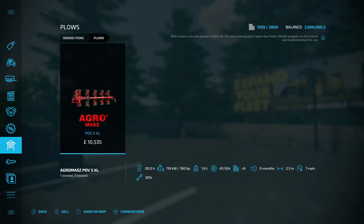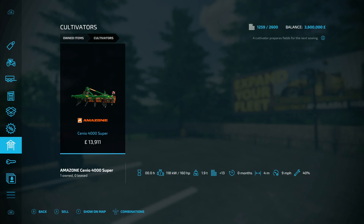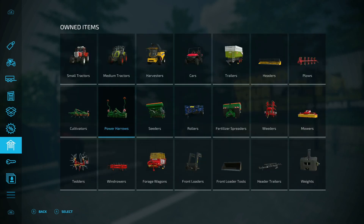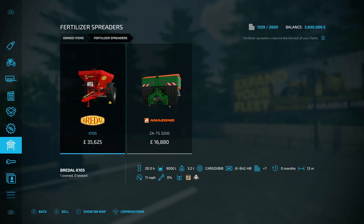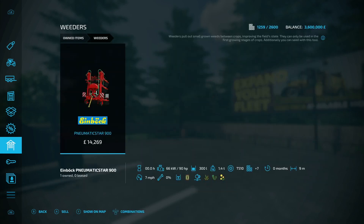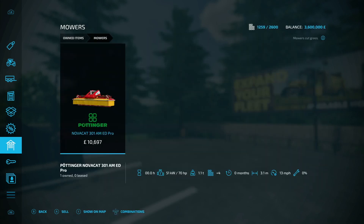Under plows the AgriMaz POV5XL. On cultivators the Pottinger Alpin HIT 4.4H and Amazon Senio 4000 Super. On power harrows the Amazon KG3001 Super; on seeders the Amazon Centella 3000 Super; on rollers the Dalbo Power Roll 1230 HD. On fertilizer spreaders the Breedle K105 and Amazon ZA TS3200; on weeders the Einbach Pneumatic Star 900; on mowers the Pottinger Nova Cat 301 AM ED Pro.